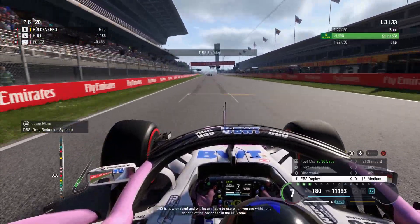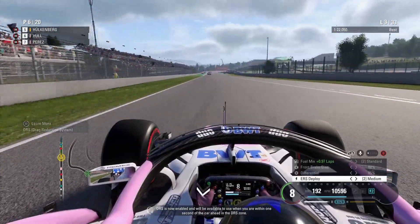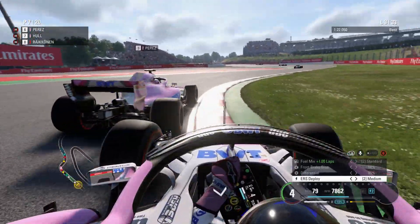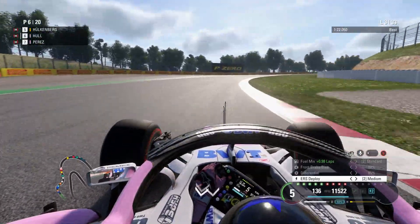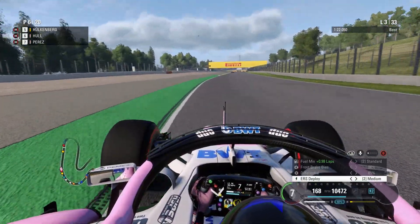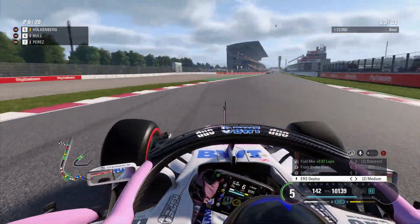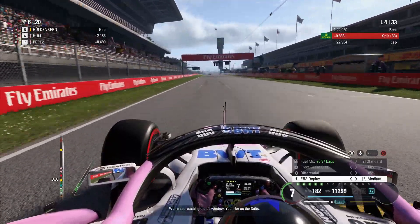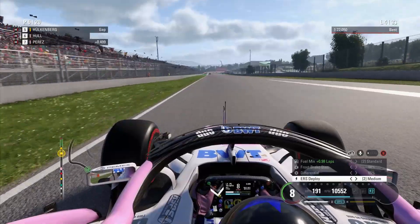Verstappen sets the pace with a 1:21.5 — we do a 1:22.0 going across the line. Perez has got a slipstream and goes down the inside of Turn 1. Initially I let him make the move, but he ran wide through the remainder of the corner. I had to go to the green outside strip, otherwise I'd have been in the gravel trap. Perez tried to make the move — I was more than happy to let him go through if he felt he was going to be quicker to catch up to Hülkenberg. But he couldn't make the move stick. It's relatively difficult to overtake here at the Spanish Grand Prix.